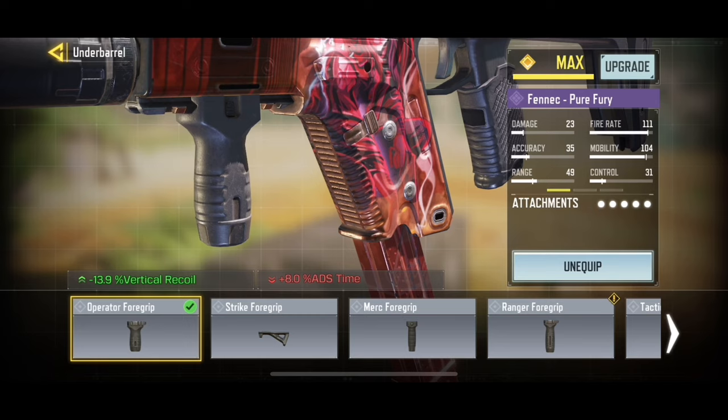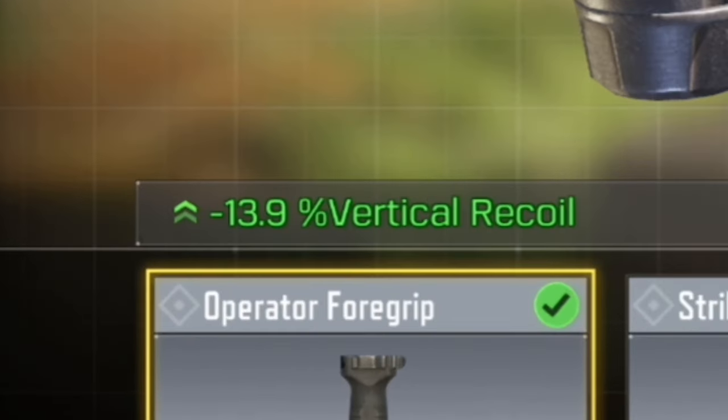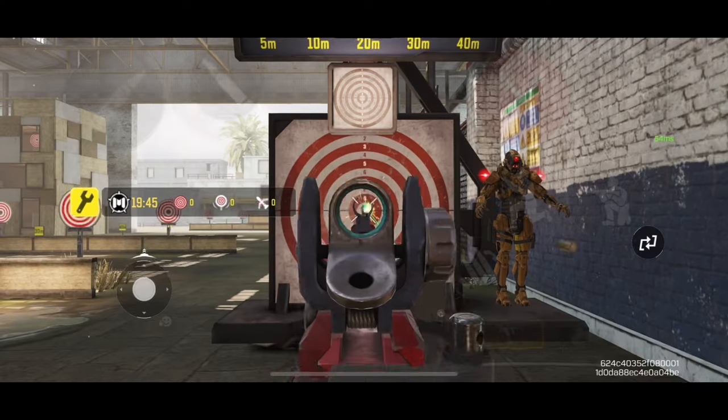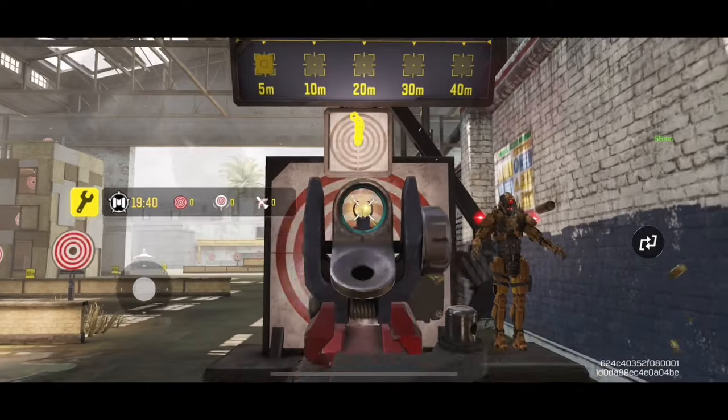Moving on to the underbarrel, we will be rocking the Operator Foregrip. This will decrease the vertical recoil by 13.9%. This is necessary because the Fennec has a very high recoil which would be hard to control without this attachment.